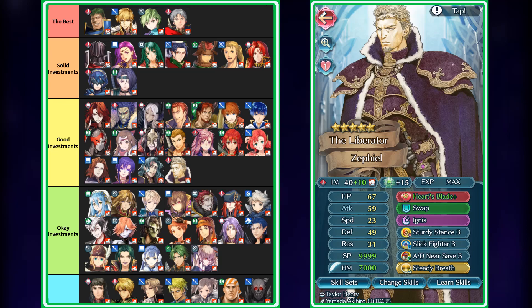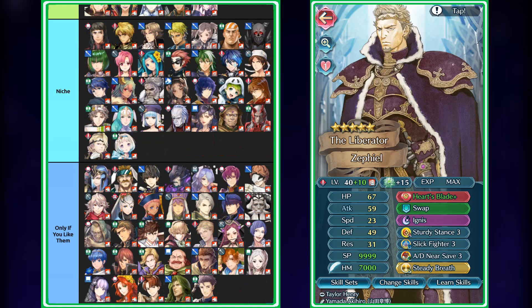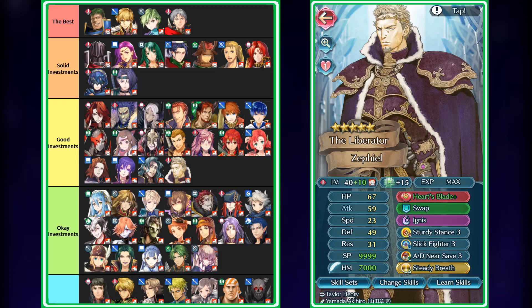As for the okay investments, they can have a niche of their own, but I feel it's not nearly as good as or a bit weaker than some of the good investments. For example, Lifis performs pretty much the same as Ninja Hana. However, because he doesn't score 180 with merges, I put him in the okay investments because he just doesn't score nearly as well and will need Green Duel Infantry 4. There's also just the niche category, which while they can have their moments, their performance isn't nearly as good or they don't score nearly as well — so I don't believe they're necessarily worth the investment, but they can be worthwhile in some scenarios. And then in the only-if-you-like-them tier, I find that they don't have anything going for them at the moment. So unless we get some sort of refine or new weaponry or skills, maybe we could change their position. At the moment, their performance is just really lackluster and they don't really have anything going for them, so I really wouldn't invest into them unless you like them.